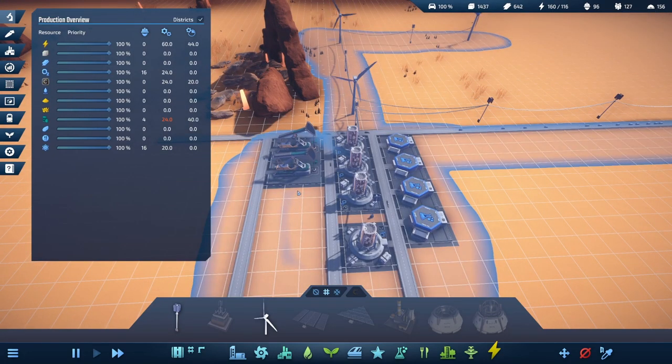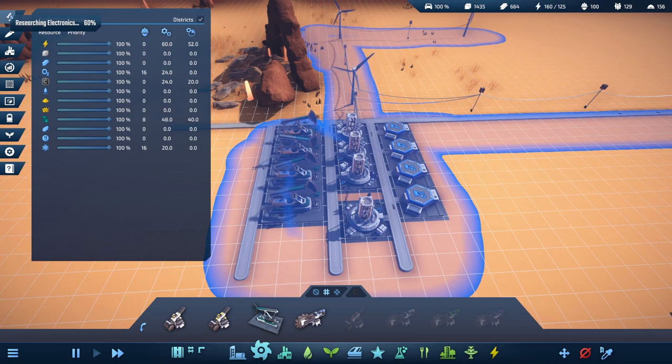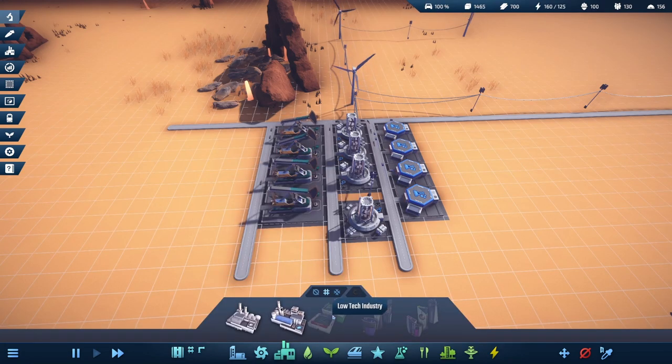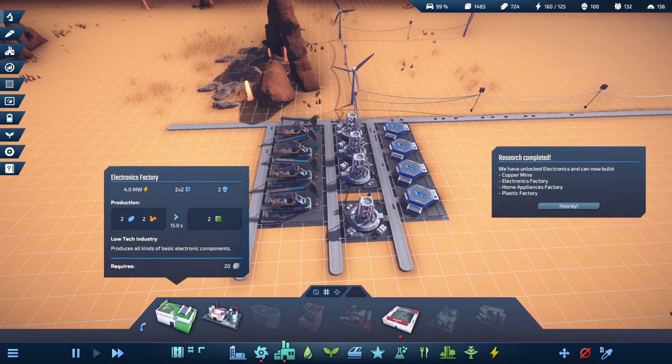We've got 30 extra citizens. We'll drop down one more - 28 extra citizens and we just doubled our blue science output. 60% of the way through researching electronics. No catastrophic failure so far - I'll take a sip of Mountain Dew for that one. We're getting there, researching electronics. The home appliances factory is going to take electronics and plastic. The electronics factory takes iron ore and copper ore; plastic takes crude oil.